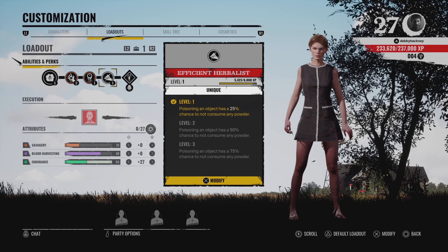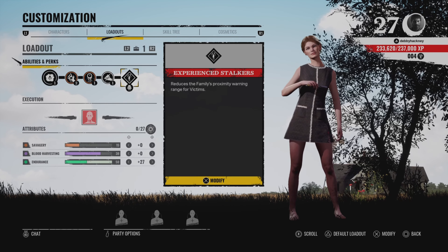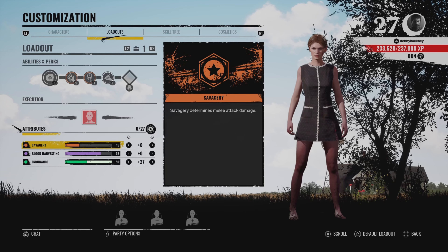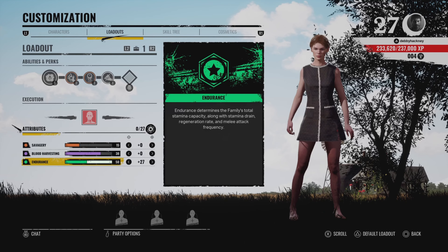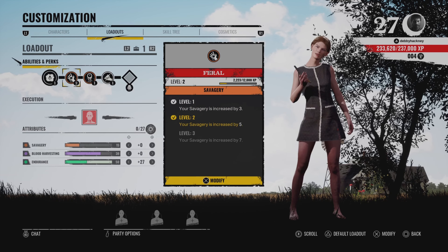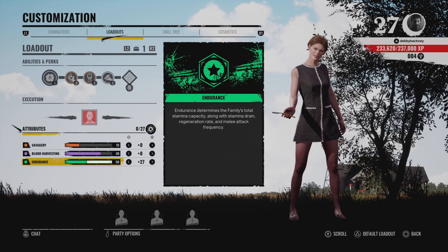For the Grandad perk, I use Stalkers - I like this one, it reduces the family's proximity warning which is very good. For the skill tree, you guys can copy that - it goes up to the middle and then just goes top right, it's a pretty simple one. For the attributes: I've got nothing in savagery, nothing in blood, and I've put all my points into endurance because she's a really good chase character. The perks get the damage up and the attributes get the endurance up, so it's a really good mix.